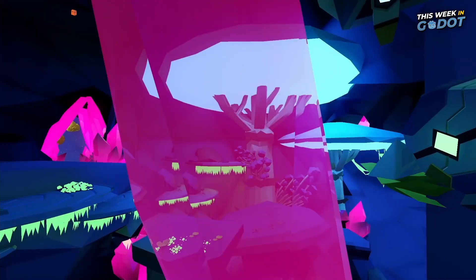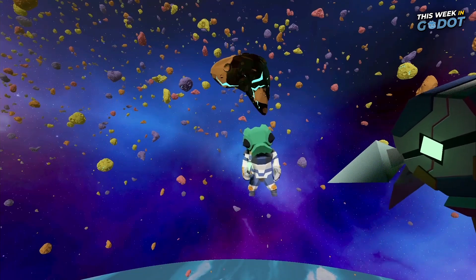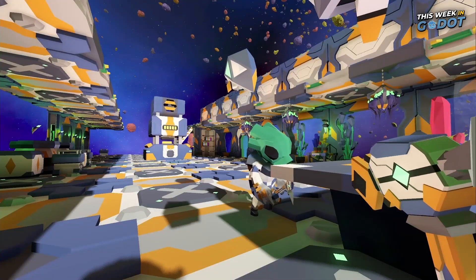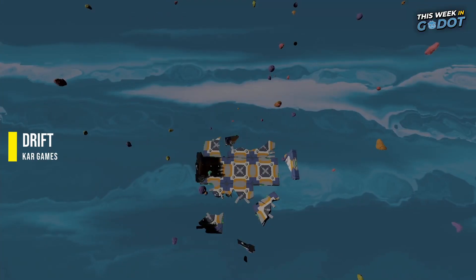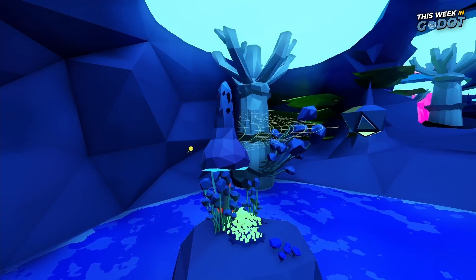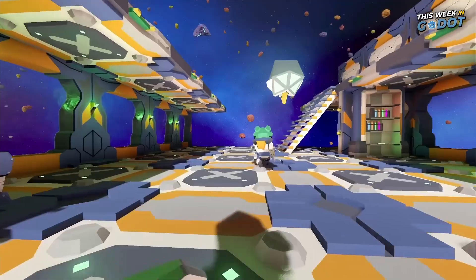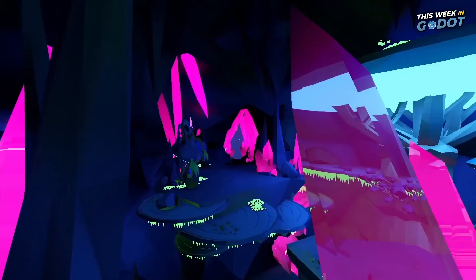Number 5. You were deep in uncharted space on a research mission when disaster struck. Together with your friends, you must explore a mysterious asteroid field and mine whatever resources possible to build what you need to survive. Drift is an open-world survival co-op set in space. Craft, build, and explore alone or with friends to find a way home. Build your own interstellar ship with life support and other advanced systems, grab, mine, and forge resources, craft gear and automate the work, and rediscover space technology to build what you need to get home.